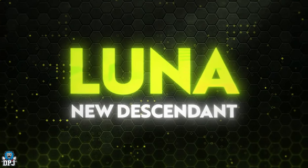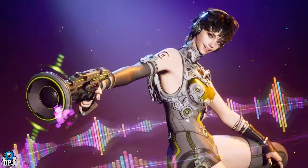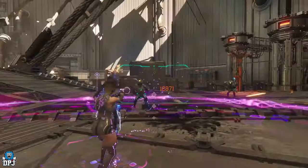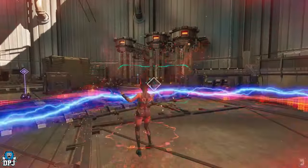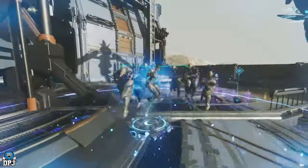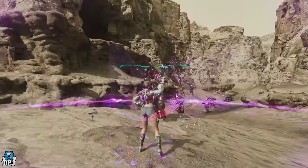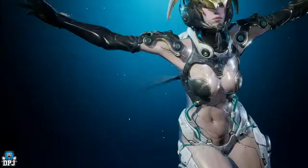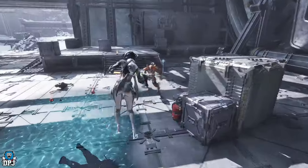The patch notes for update 1.0.5 have not long been dropped — absolutely massive. It's probably going to take me about 20 minutes to run through these because there are so many changes, but I'll try and get them out as quickly as possible. Let's get into the patch notes, starting with the new Descendant: Ultimate Valby.